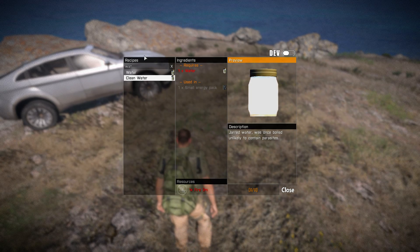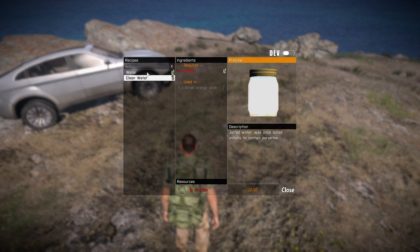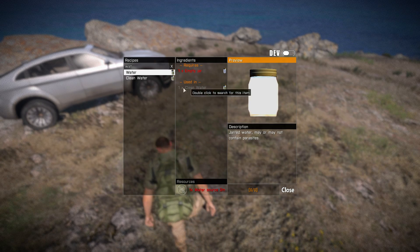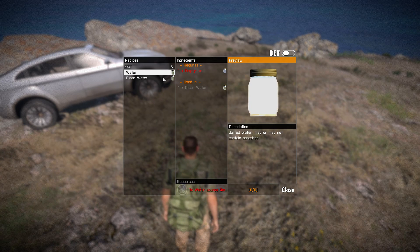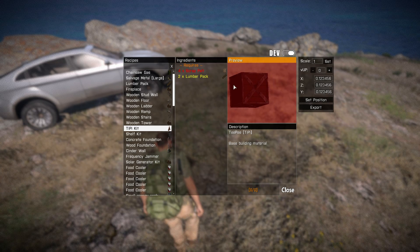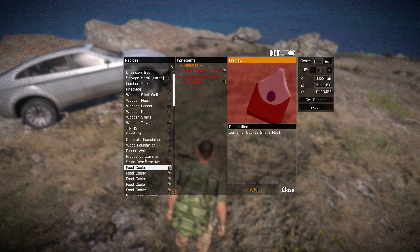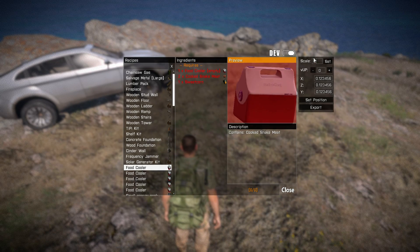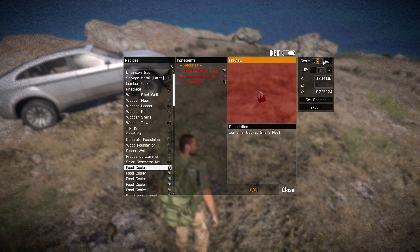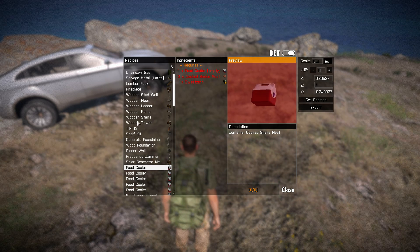Server admins will be able to redesign the black and orange bars with textures, and the buttons as well. Everything will be done from a single config file. Plus, if server admins are adding new items, they'll be able to access the dev menu, which allows you to rotate objects and save out the rotation, as well as position and scaling — all the good stuff.